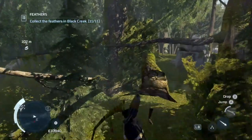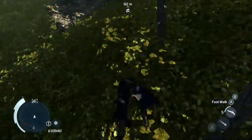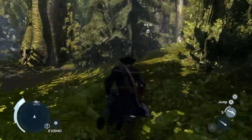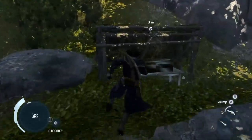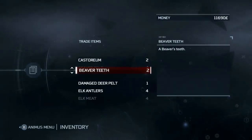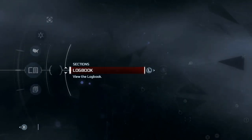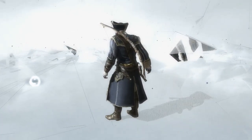Now we have one last collectible to get that we can get right this minute. Wait, really? It's not anywhere especially hidden. That's it. There is one chest left, and like I told you it's in Boston. The only way you can get it is if you go to the last mission at this point. I kind of screwed that up — that's okay.